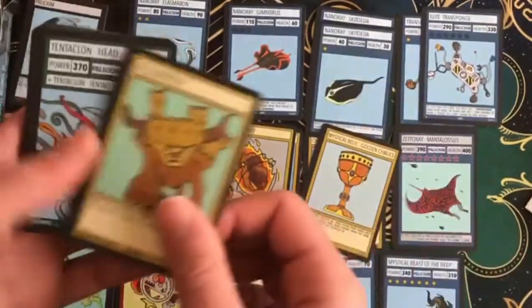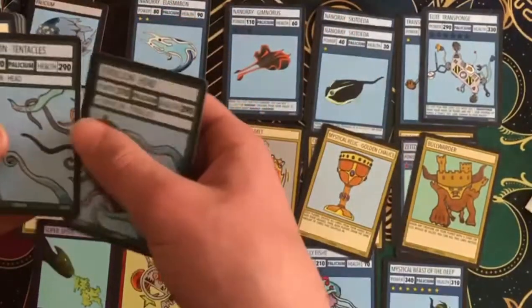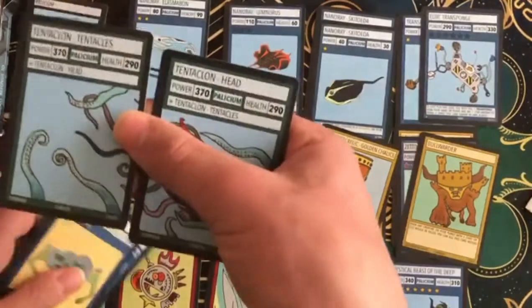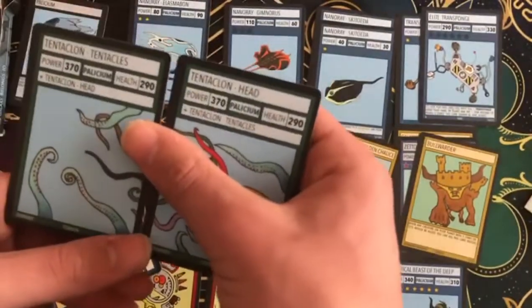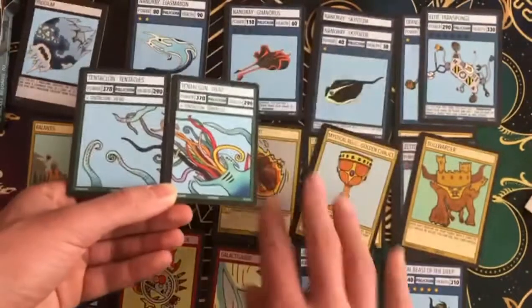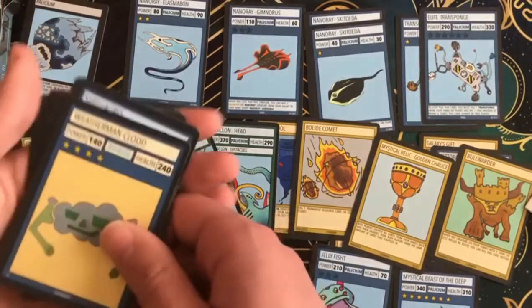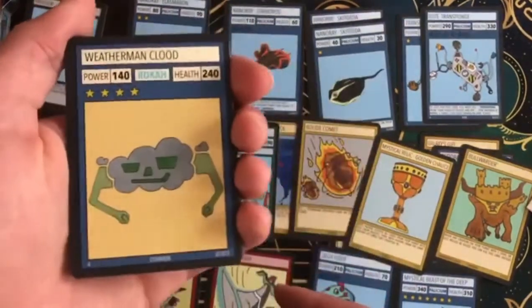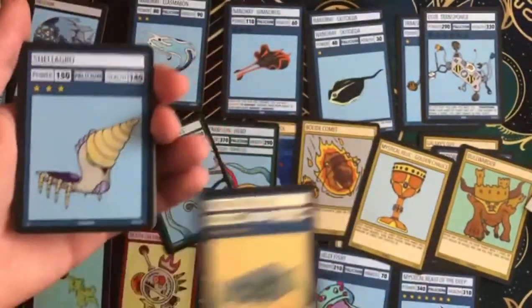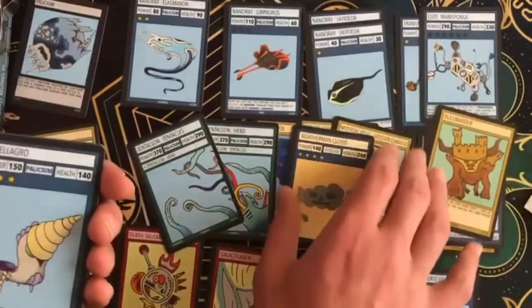Bull-Wordered makes sense in this deck. There we go — the second part of Tentaclon! So there's Tentaclon Tentacles and Tentaclon Head — the full combiner. I wonder why Weatherman Clued is in here. Just the name itself warrants it being in every deck though. Weatherman Clued can take his place of honor on top of all the resource cards.